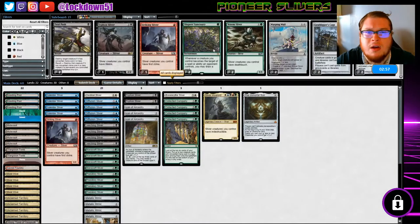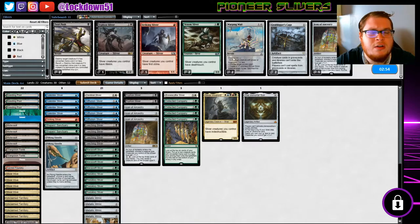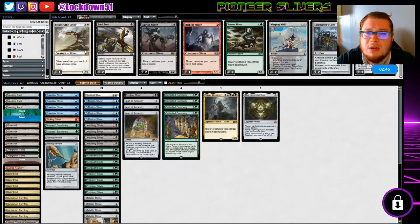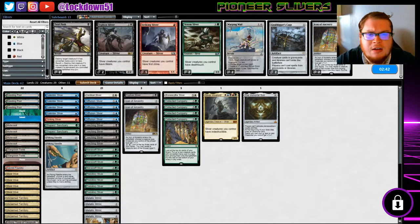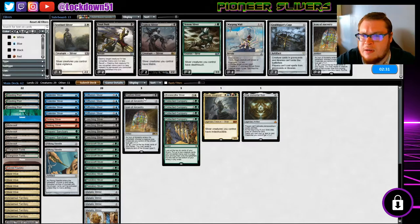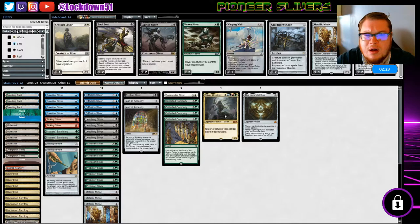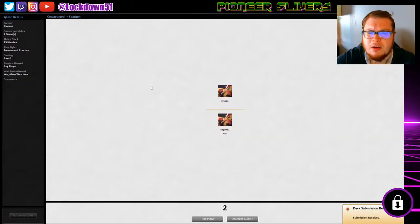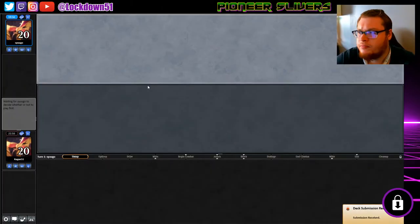Nice — sideboard time. Let's do the same game plan as before. Pithing Needle, Shaper's Sanctuary — we'll take out one Siphon Sliver. Actually, gaming quite nice there — maybe keep them in, take out an icon. We brought in Striking Sliver, take out Sentinel. We took out a Mimic. I don't really want to cut Hive Lord. Maybe we play with just one Striking — we'll change it up from what we did last time and see how it goes. Play around with it a little bit.